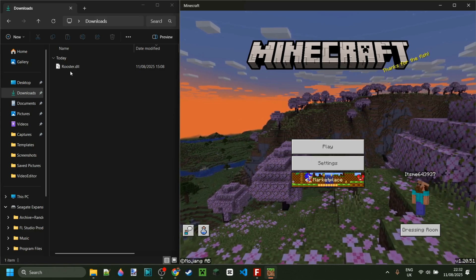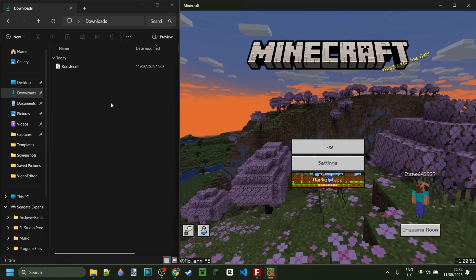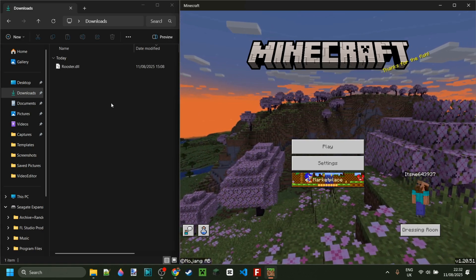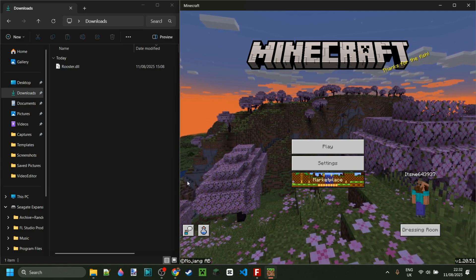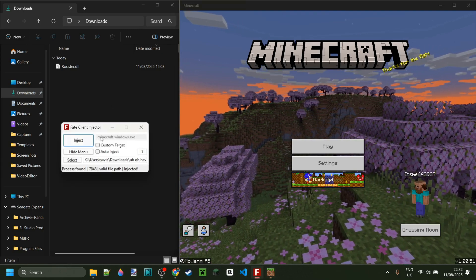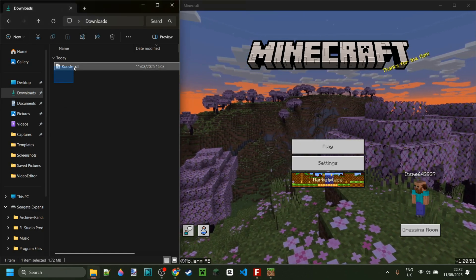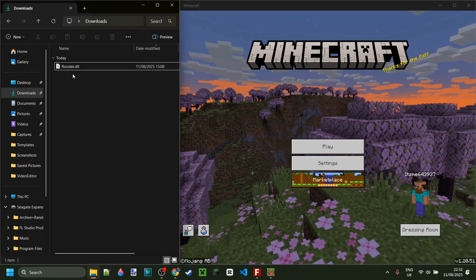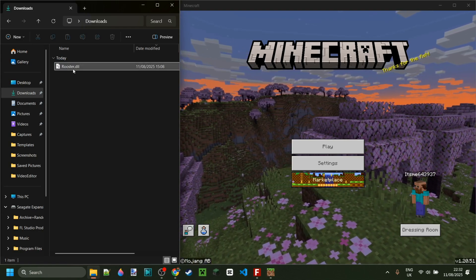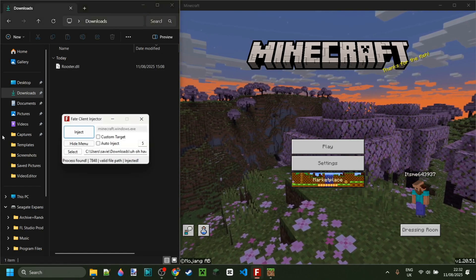Today I'm showing you guys Rooster Client for Minecraft Bedrock Edition. To get this, it's going to be linked right down in the description below. It should also be in Mr. Propeller's Discord server, which you can find in the description too — together with Fate Client Injector. This is a client injector and we need it to inject Rooster Client, because it is just a DLL file. Rooster, also known as Cock Client — funny name.